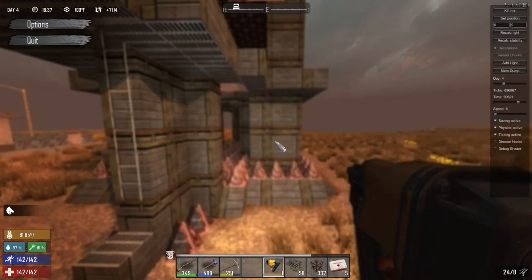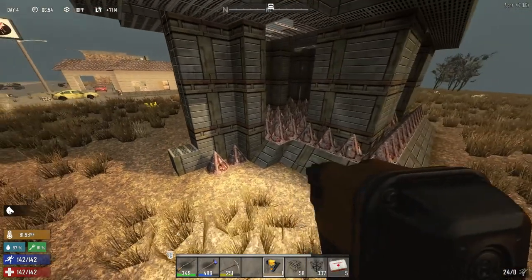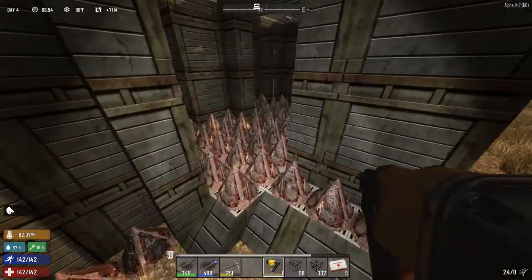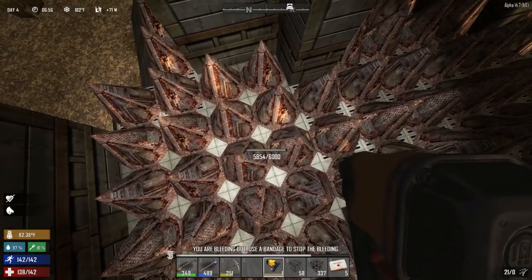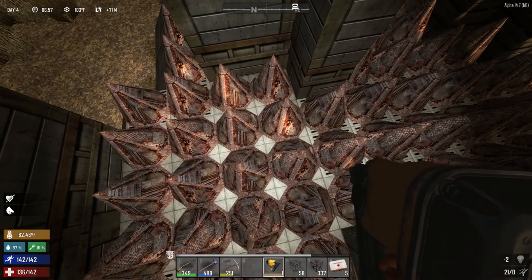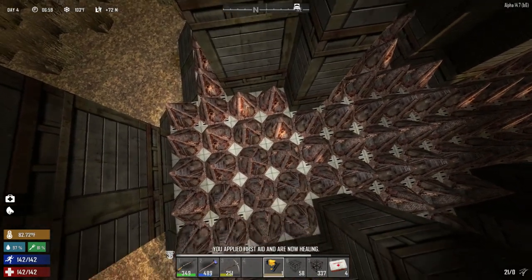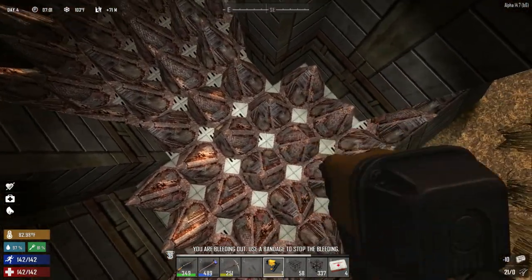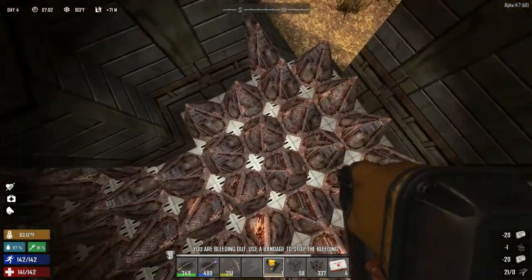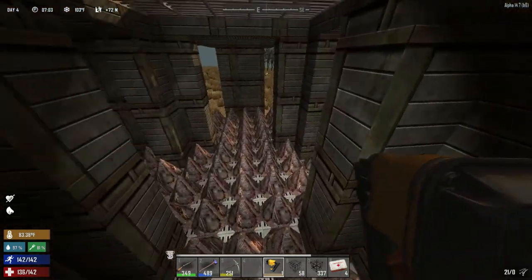I'm going to change the time so we have better lighting, and I'm going to fly over these spikes because otherwise I might get killed. I didn't get all of these upgraded to steel, but most of them — it's hard to reach them with the spikes in the way.